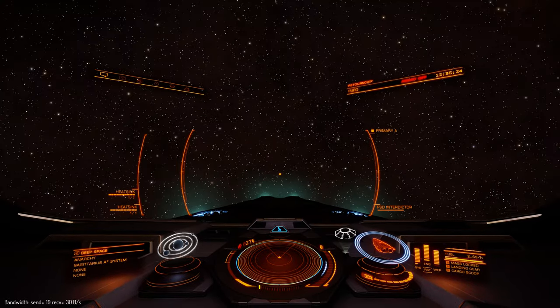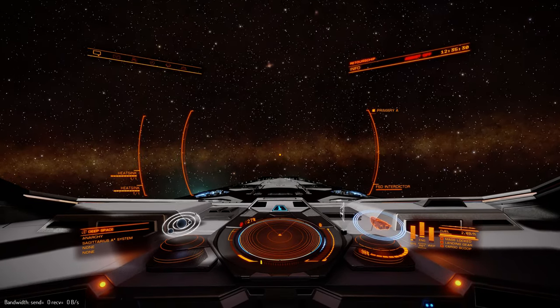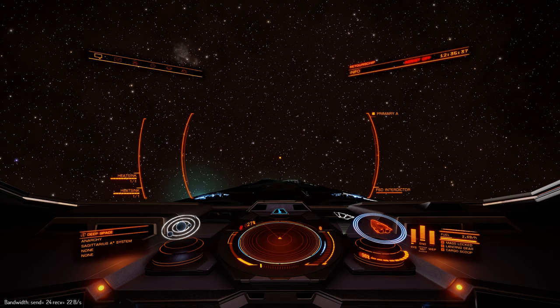All the way up, let go — the ship continues to spin because there's no counter for it. You can see my ship isn't moving by itself. Push down — it stops. All the way up, still spinning, push down — it stops itself.